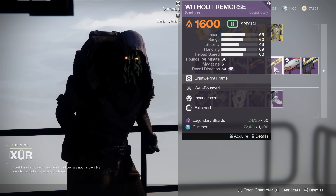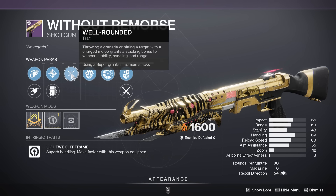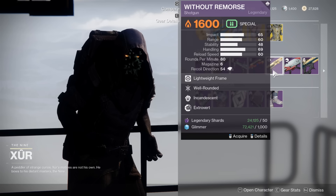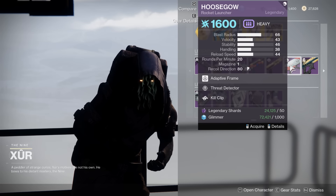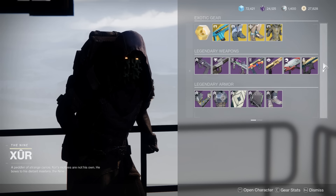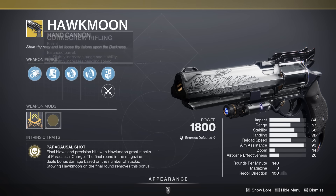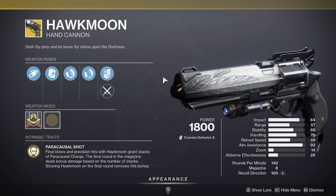Then we have a Without Remorse with Well-Rounded and Incandescent. Incandescent is cracked; Well-Rounded not so much — this is pretty mid. It is a craftable weapon, so you could technically pick it up and use your Deep Sight Resonance, but I wouldn't with this particular weapon. Then we have a Threat Detector, Kill Clip Husk of the Pit — no thank you. We have a Threaded Needle with Rangefinder and Frenzy — not really interested. And lastly, we have a Hawk Moon with Hip Fire Grip and Combat Grip — double the grips — but overall that's definitely not what you want on the Hawk Moon.